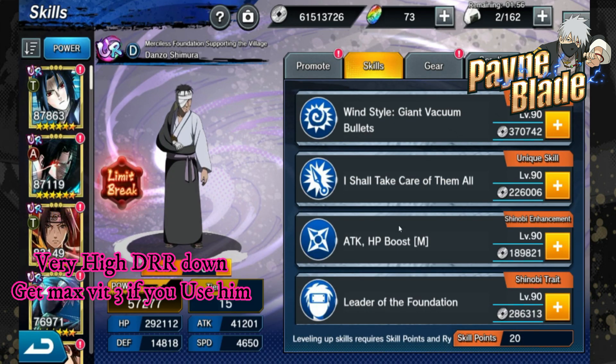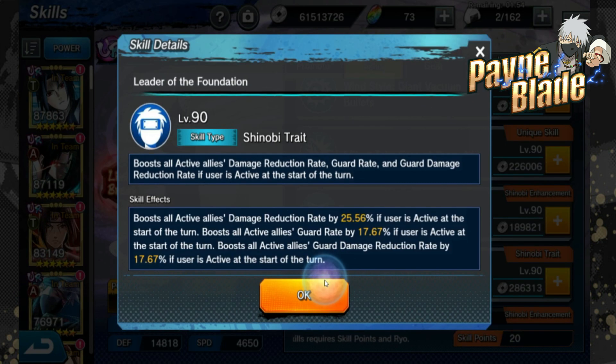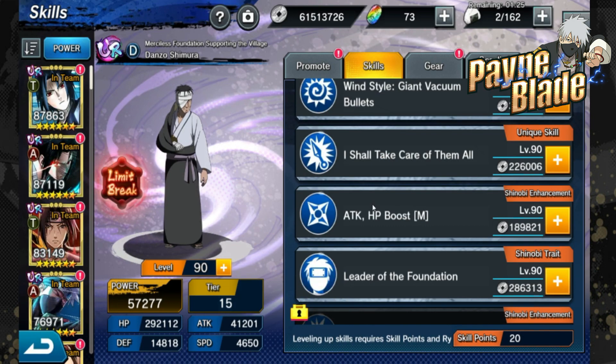He's got attack and HP boost being a D unit. His trait, Leader of the Foundation, is actually really good - it boosts all active allies' damage reduction rate by 25.56, which is insanely high, if the user is active at the start of the turn. It also boosts all active guard rate and all active allies' guard damage reduction rate if the user is active. These are all fairly high percentages for a trait - you don't usually see traits with this many buffs at these high percentages. In that regard he brings a lot more to the table than just being a debuffer - he also brings a ton of utility for tanking.